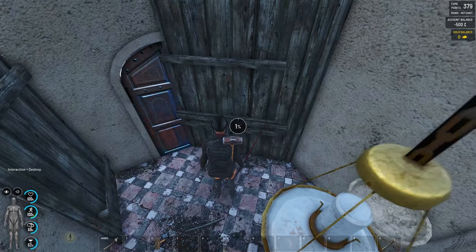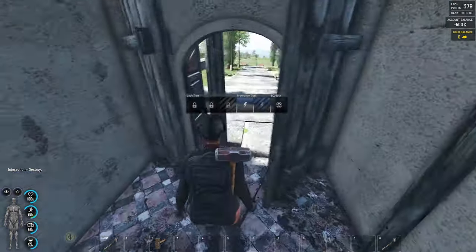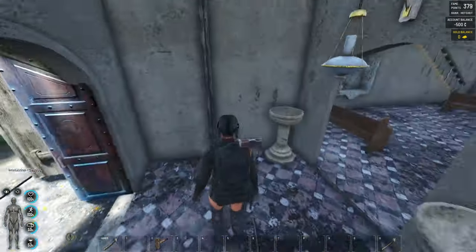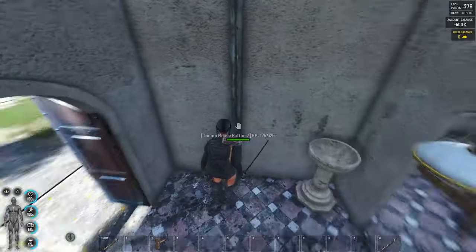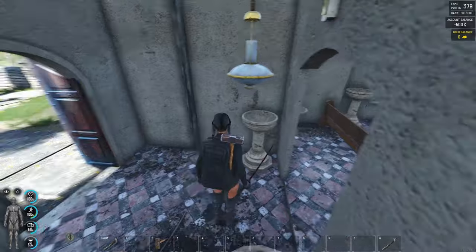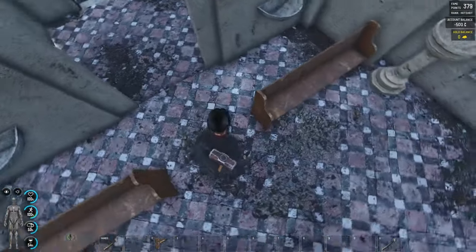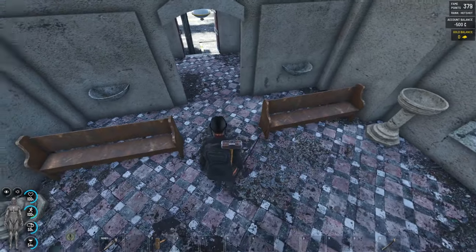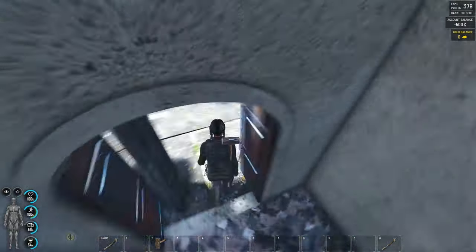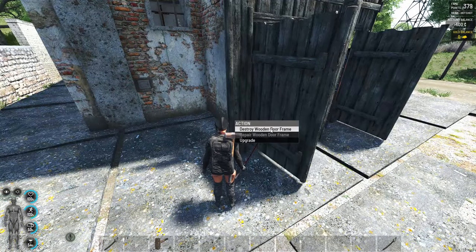Now we can destroy this wall over here. Close the door — so we have one piece of wall inside this small entrance over here, and the point is we need to find the way to get over here. This one we're not gonna need anymore.